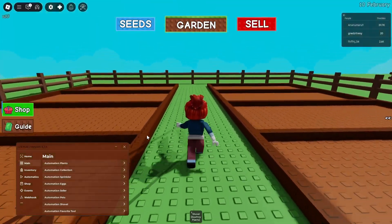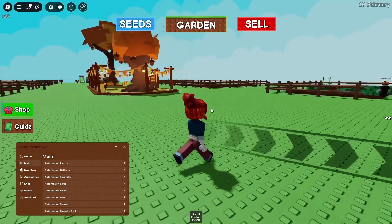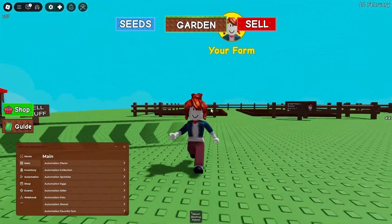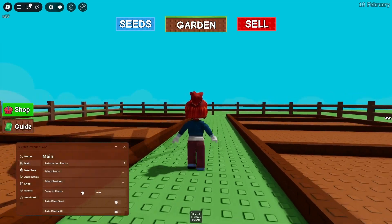Hello guys, today I'm going to show you a script for Grow a Garden. It's very good and it works in the new update, as you can see for the fall event. So let's check this script out — we have the main options which is automation.